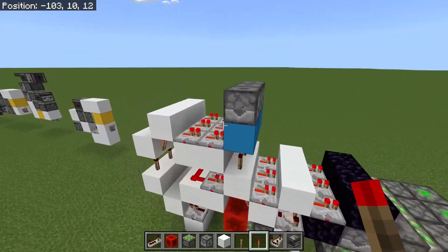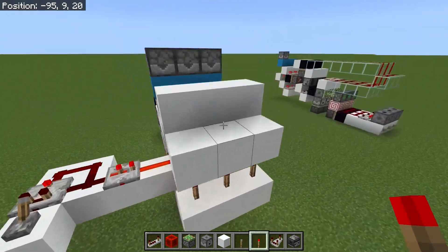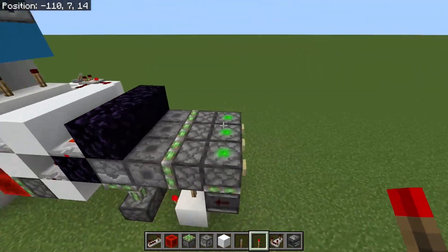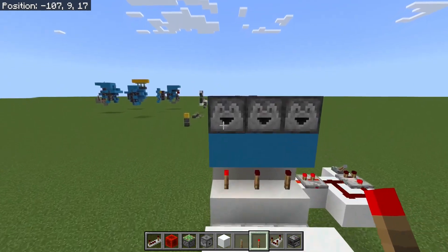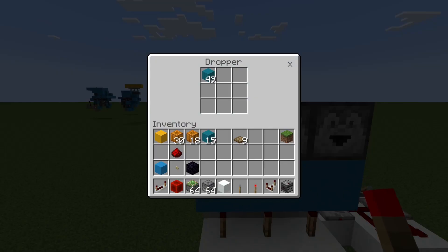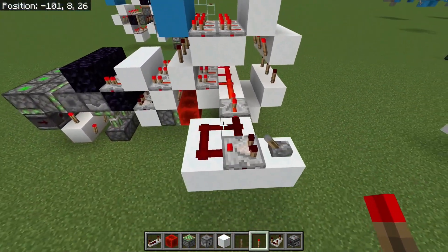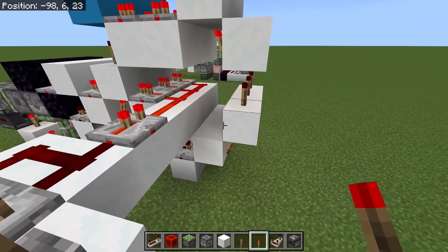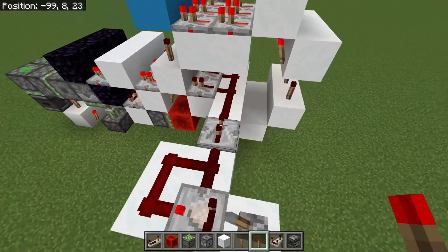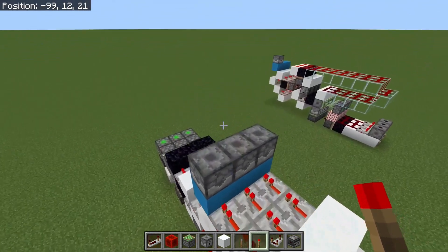There are a couple more things worth knowing. If I change my clock speed by putting this to two ticks, it slows everything down. I've got 16 items in here at the moment - when I press the button that should dispense 16 items, and you can see it doing it a lot slower. But what happens is I'll only get 15 items, so the timing is specific to the clock speed. Ideally I'd remove some delay in that part of the circuit, but at the moment that's not easy to do. This design will work with a fast clock and not with a slower clock.